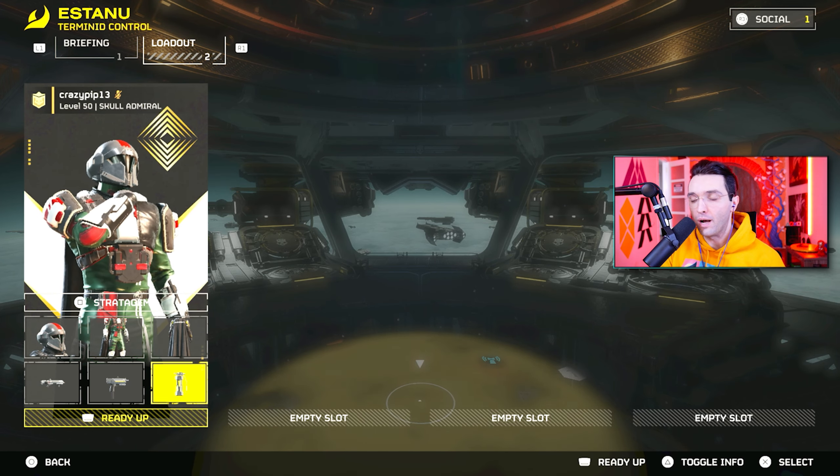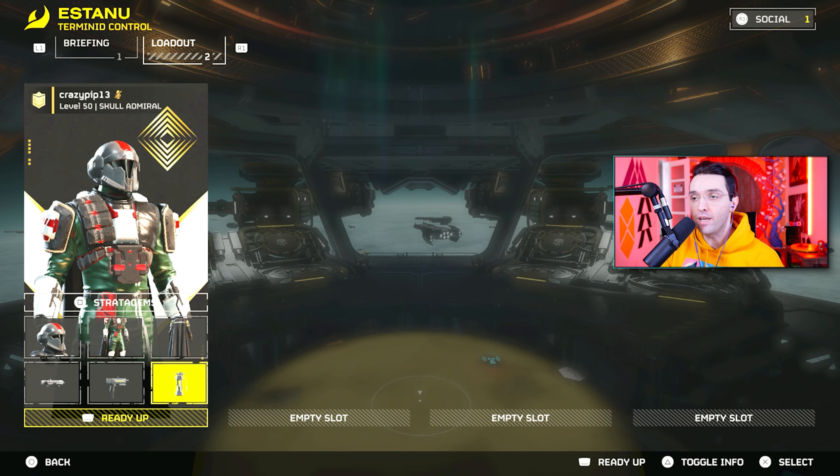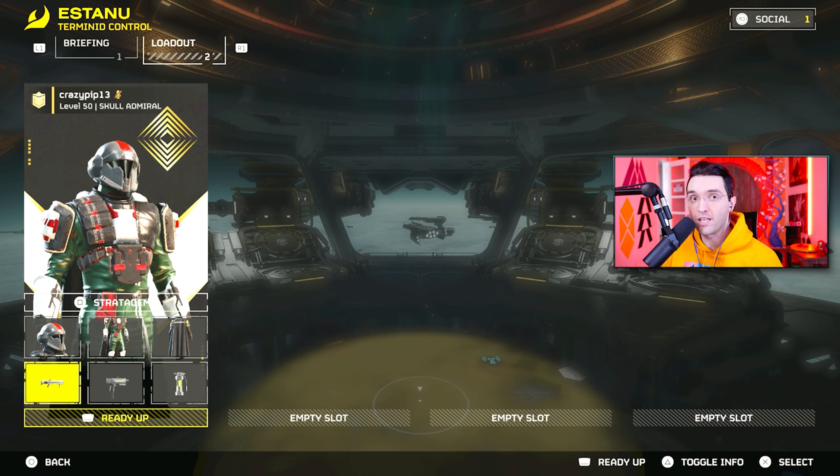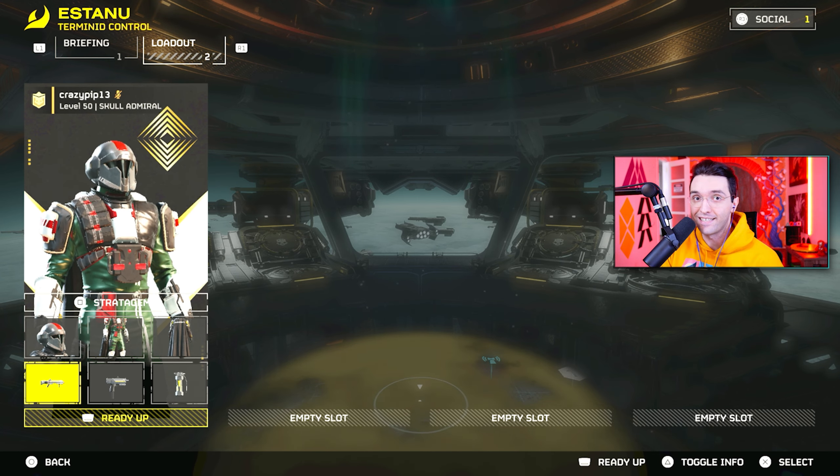What is up everyone? In this quick video, I'm going to show you the easiest way to kill chargers without using any of the stratagems. All you're really going to need is stun grenades and the plasma shotgun. So let's hop in quickly and you guys will see just how easy this is.